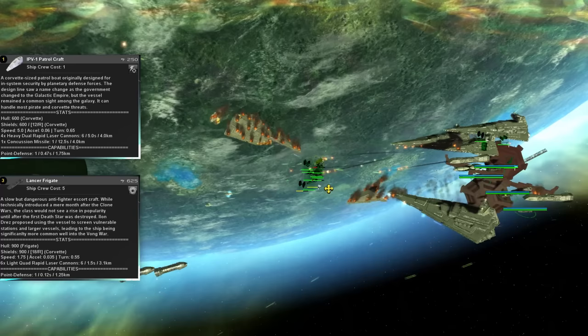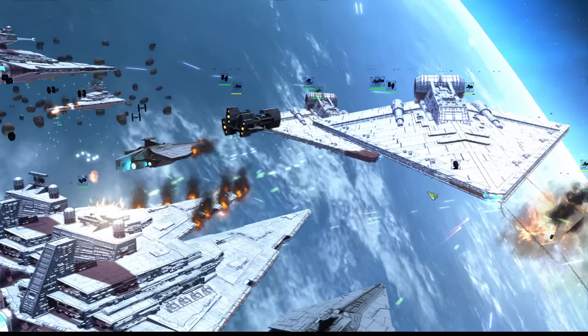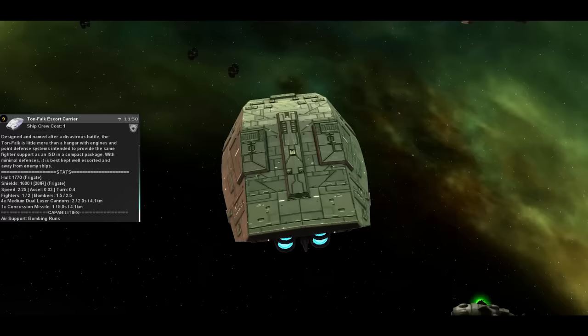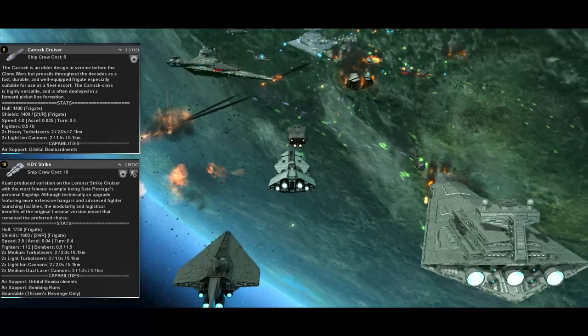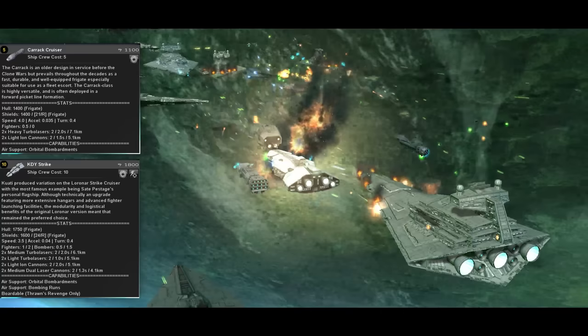Using anti-fighter corvettes as the Empire also means your fighters, which would otherwise have to be on defense, can be used more aggressively. Your best source for fighters early on will be the Tawn Falk carrier — it's got a reasonable pool of HP and shields, but you're basically bringing these for their fighters and bombers, so keep them closer to the back of your fleets. If you're looking for damage from your corvettes and light frigates, you've got the Carrick Cruiser and the KDY Strike Cruiser. Carricks have a great anti-shield damage loadout with their light ions, so if you're fighting Mon Calamari cruisers, they're always a good choice. Their heavy turbolasers make them well-suited to attacking large targets in general.